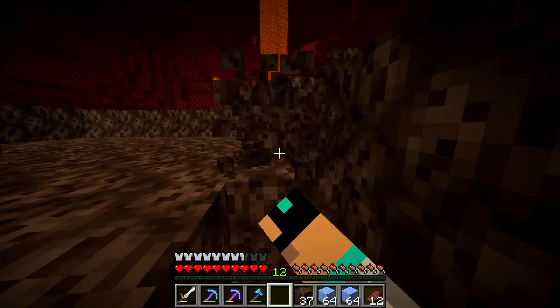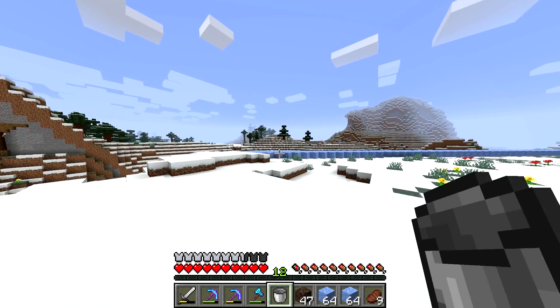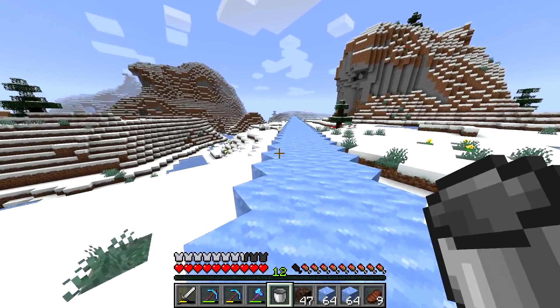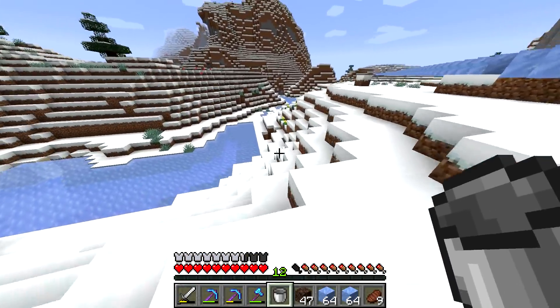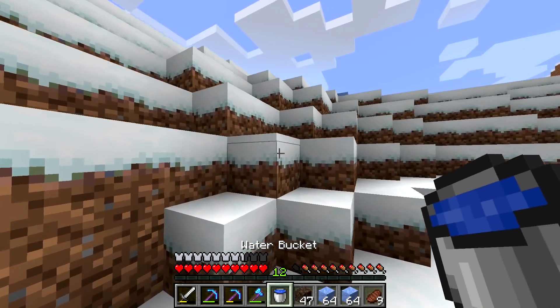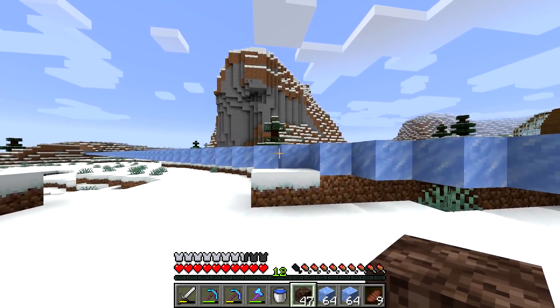My shovel broke and this is really painful to do. So in the last episode we started this Ice Super Highway for use with boats, and we got the general outline and general gist of where it's going to go. But in this episode we're actually going to finish it. You saw me gather some soul sand as well as some more ice so that we don't have to do that during the episode.